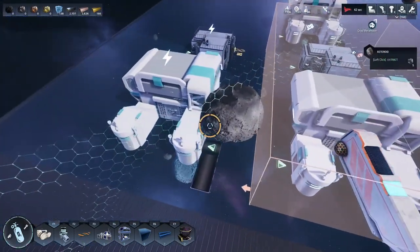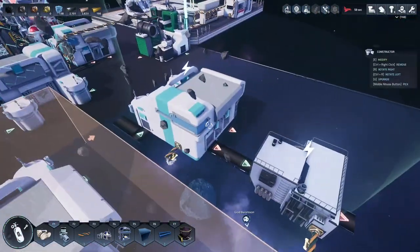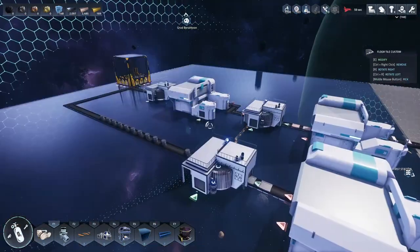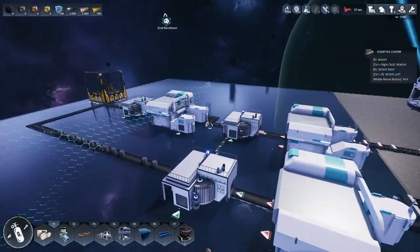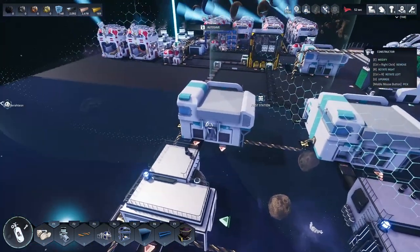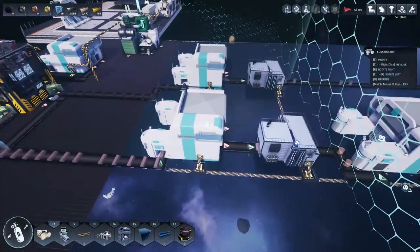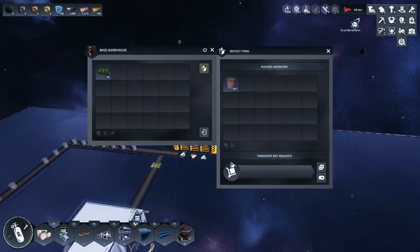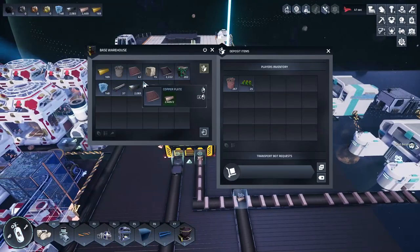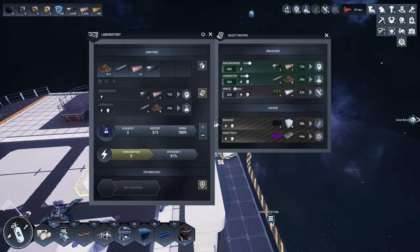I'll feed the wires in and get this set up for wires. There we go - now we've got steel wires on the go. We've got motherboards too. I was going to put them in a separate line but this is just for now so we can start getting some research going. I do have a bunch of aluminum now - let's get these guys doing something new.